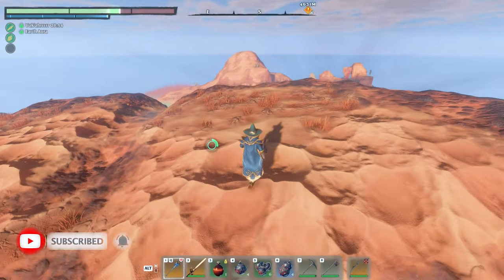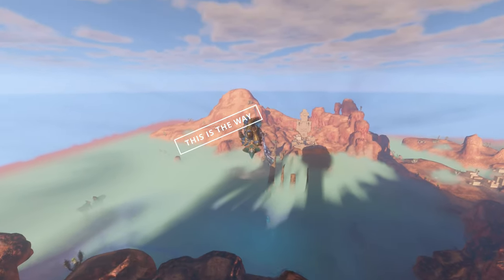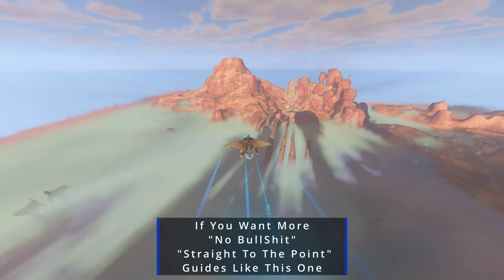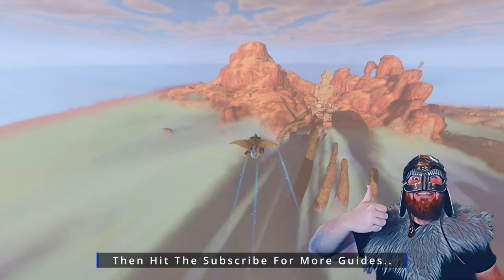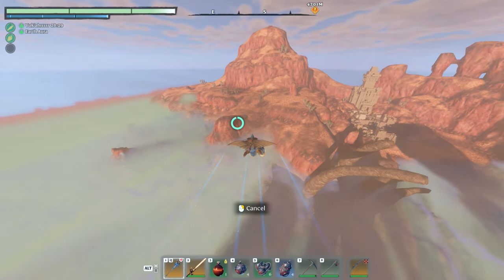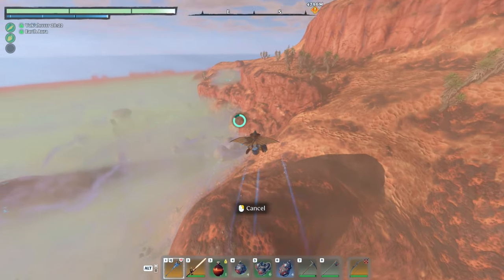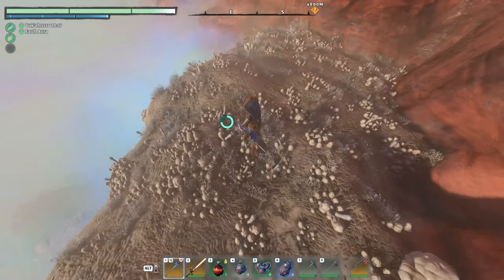When your stamina is recharged, get going again and fly towards this direction. When you approach this rock, start flying a little bit to the left, right above it, and you should start seeing a little area down here with some gray mushroom rocks. Land on it and the chest is going to be right in front of you.